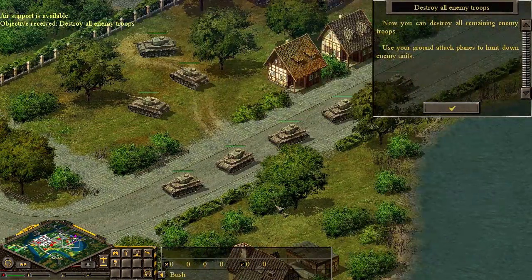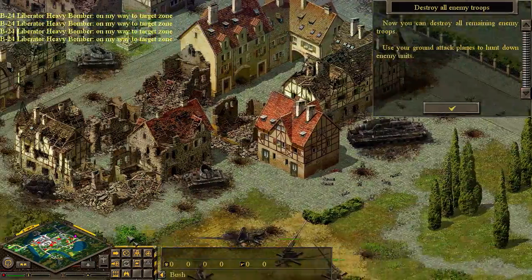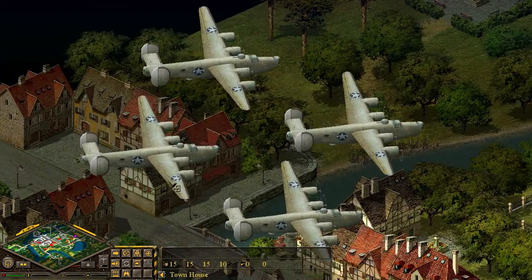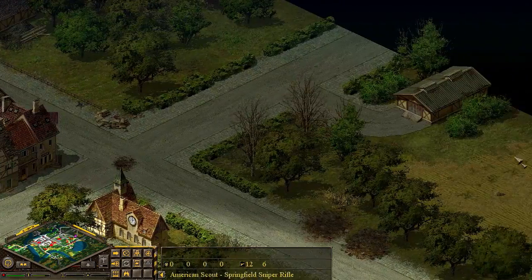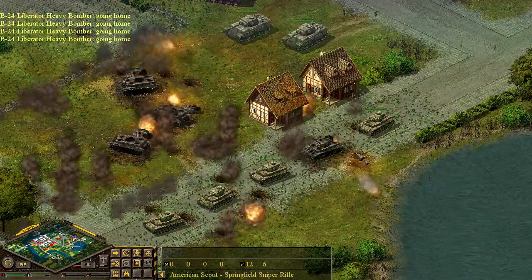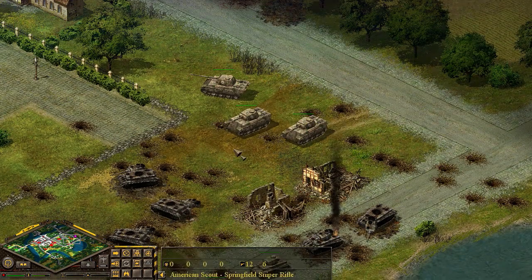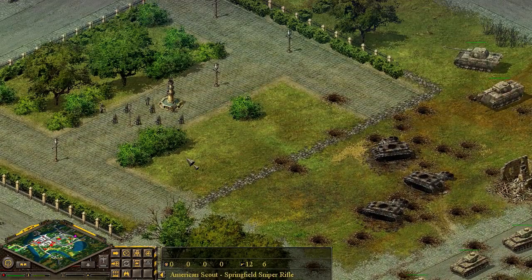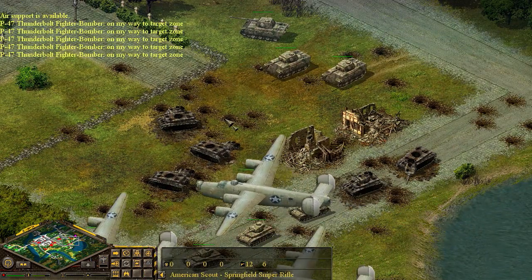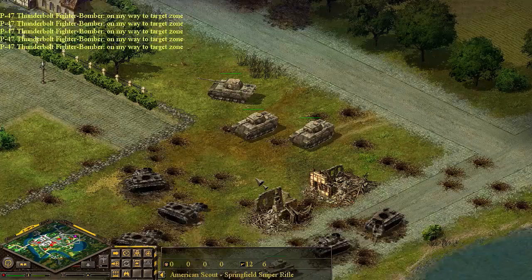Now you can destroy all remaining enemy troops — use your ground attack planes to hunt down enemy units. Let's call in a bomber on this cluster of tanks here. I know you want me to use the ground attack planes, but let's see the bombing run again. B-24 coming in — absolutely beautiful. There's no real way to control the speed so it's a little choppy, but here come the bombs. We just blew up four or five tanks, though no damage to the Panthers. Three tanks in the front convoy did survive. The bomb blasts leveled half of the park. Let's call in some P-47 Thunderbolt fighter-bombers.